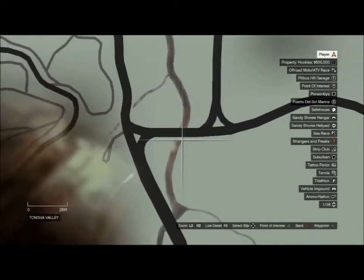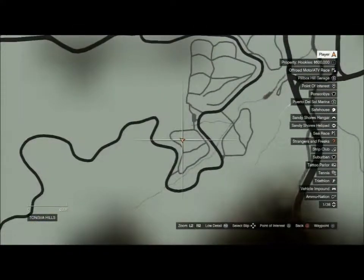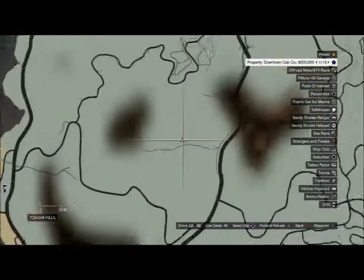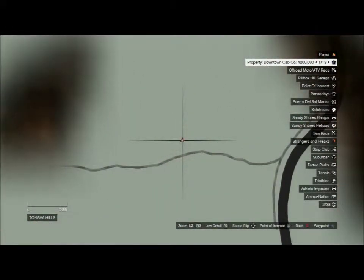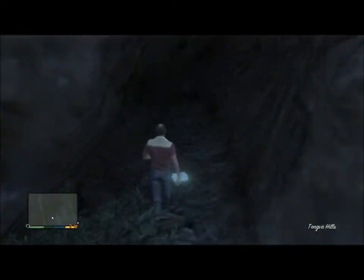Number thirteen is in Tongva Valley — Zancudo Barranca. It should be in the water; just dive down and you should be able to grab it right next to the waterfall. Number fourteen is in Tongva Hills at Marlowe Vineyard — it's like the fifth row down. Number fifteen is also in Tongva Hills — you're looking for a small little cave in the mountains. It's kind of tricky to find, but I'm sure you guys will find it.